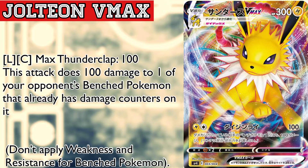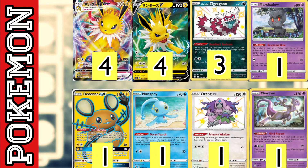Let's dive into the decklist. Starting with the Pokémon line, we play a 4-4 line of Jolteon V and VMAX. The VMAX has 300 HP, which is a little disappointing since it's very close to being one-hit KO'd. We play three copies of Galarian Zigzagoon to drop damage counters on our opponent's bench so we can get the full effect of the attack, doing 100 damage to our opponent's bench Pokémon.